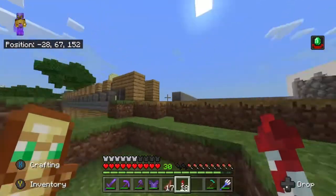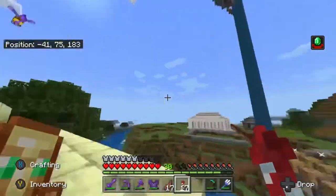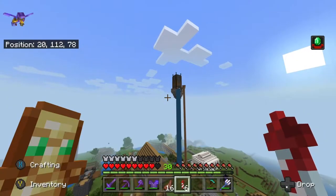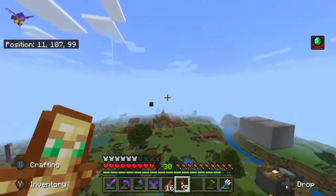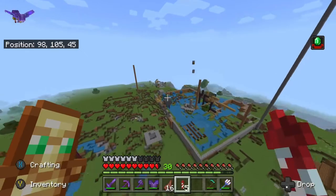The church was built by Alpha One. Across the bridge you will see the bank that Coco J95 made. Past Main Street, you will come over here and see Alpha One's old base, which was griefed by Coco J after the Battle of Inferno.